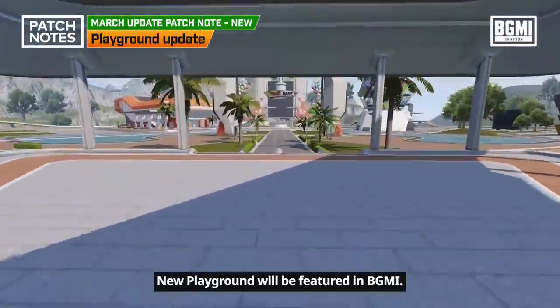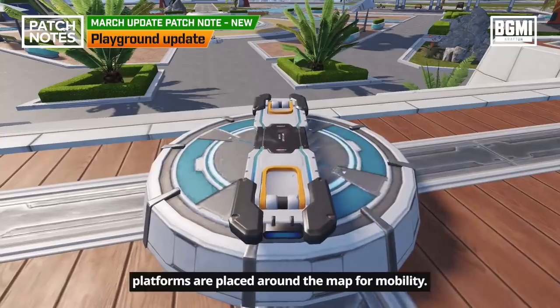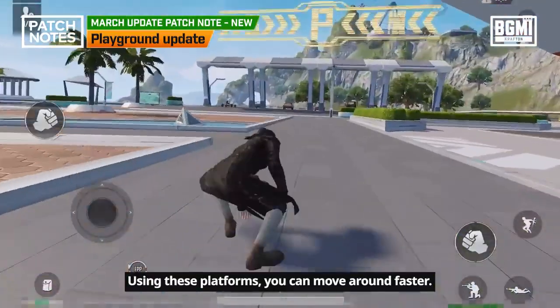A new playground will be featured in BGMI. As the playground has become wider, platforms are placed around the map for mobility. Using these platforms, you can move around faster.